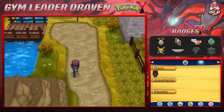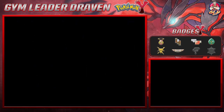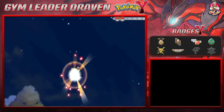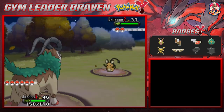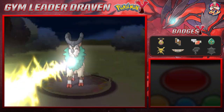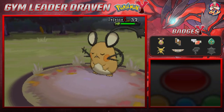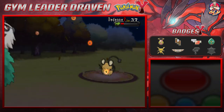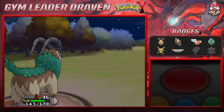Battling another trainer — a little girl named Mah Mahalen, coming out with a Dedenne. Let's go with a Strength attack. The Charge Beam is not very effective but here comes Strength, which almost takes out the Dedenne. Seed Bomb finishes it off. Here comes an Aromatisse.